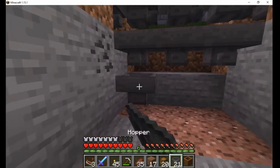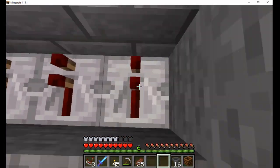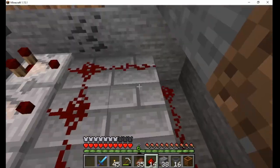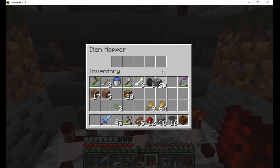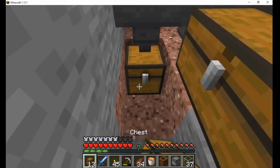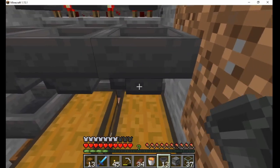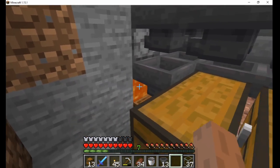In the water mill, I build a standard item filter with overflow protection for the wheat, seeds, and bone meal. I added an additional row of hoppers to the item filter so I can route the overflow of seeds and wheat into a composter to make bone meal. Then, if that is full too, the excess will flow into a dropper to be incinerated by the lava.